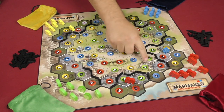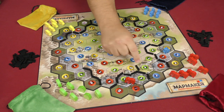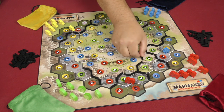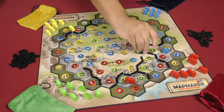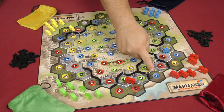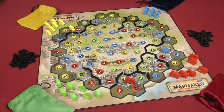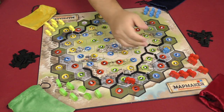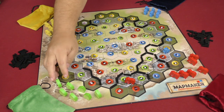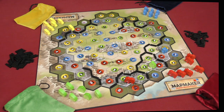On Green's turn, they have the opportunity to close off another district with at least four counties in it. But this produces a tie — green has seven votes, blue has seven votes, and red only has four so they're out of it. Because there's a tie, whoever closed off that district gets to choose who gets it, so of course they choose themselves to gain control of that district.